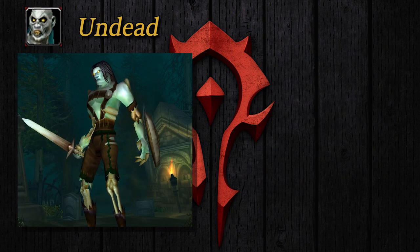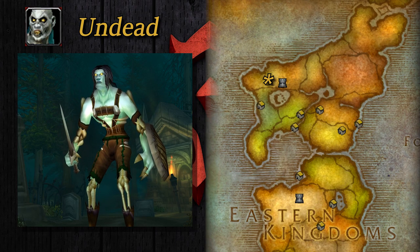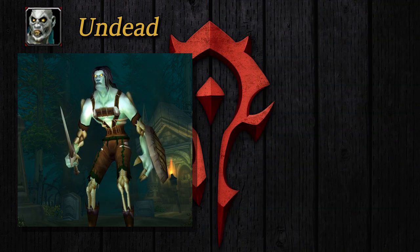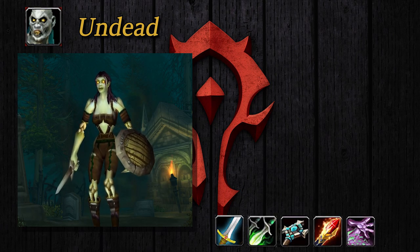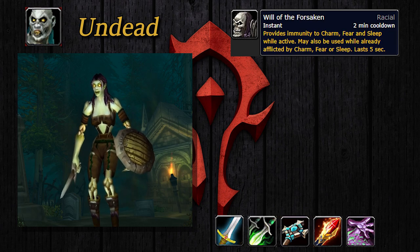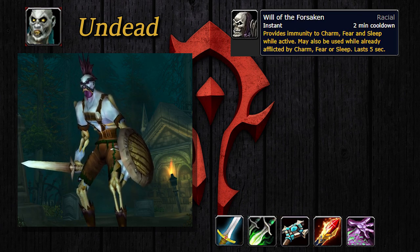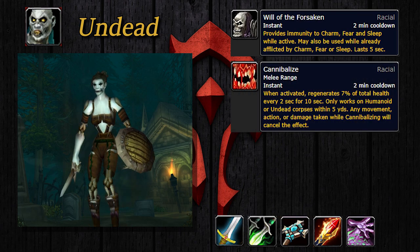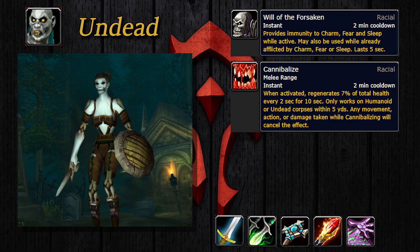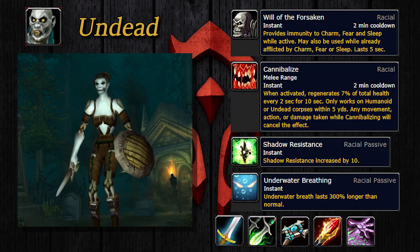Next up, we have the Undead, also known as the Forsaken. They start on the Eastern Kingdoms continent in Tirisfal Glade, with their capital city being the Undercity. Undead can be one of five classes: Warrior, Rogue, Priest, Mage, or Warlock. They have an active ability called Will of the Forsaken, which grants immunity to and removes fear, sleep, or charm effects — great for upsetting Alliance Warlocks or Priests and useful in some PvE encounters. They have a channeled ability called Cannibalize, where they literally eat the corpse of an undead or humanoid and regain 30% of their health over 10 seconds. They also have passive plus 10 shadow resistance and increased underwater breathing duration.